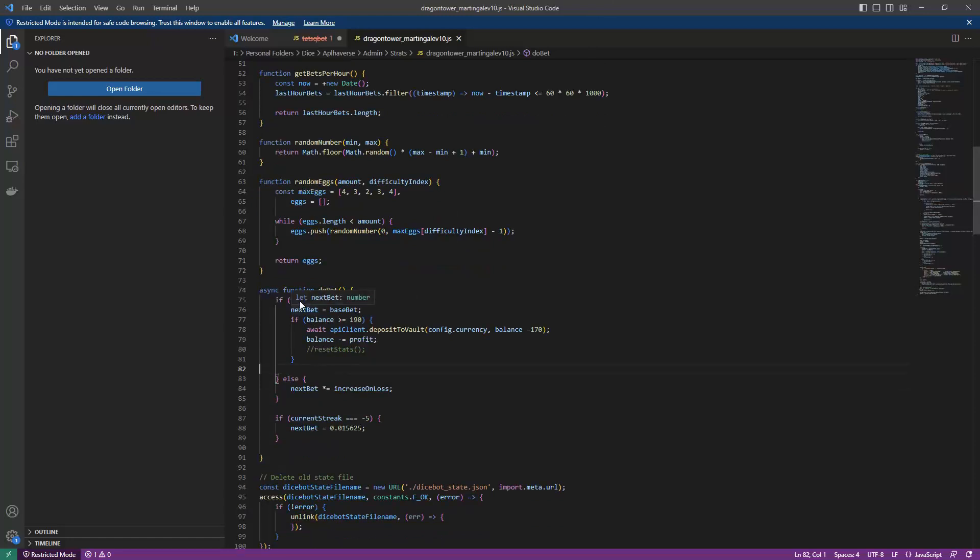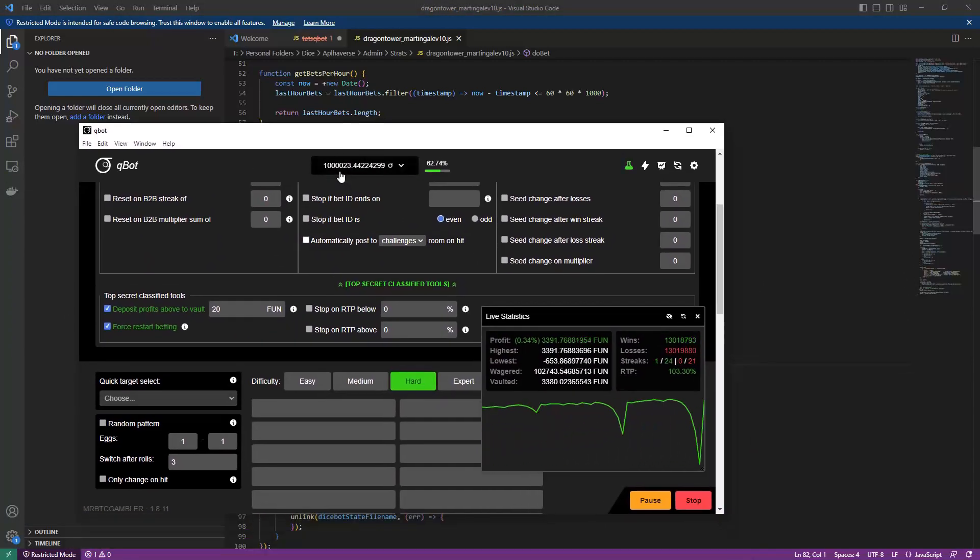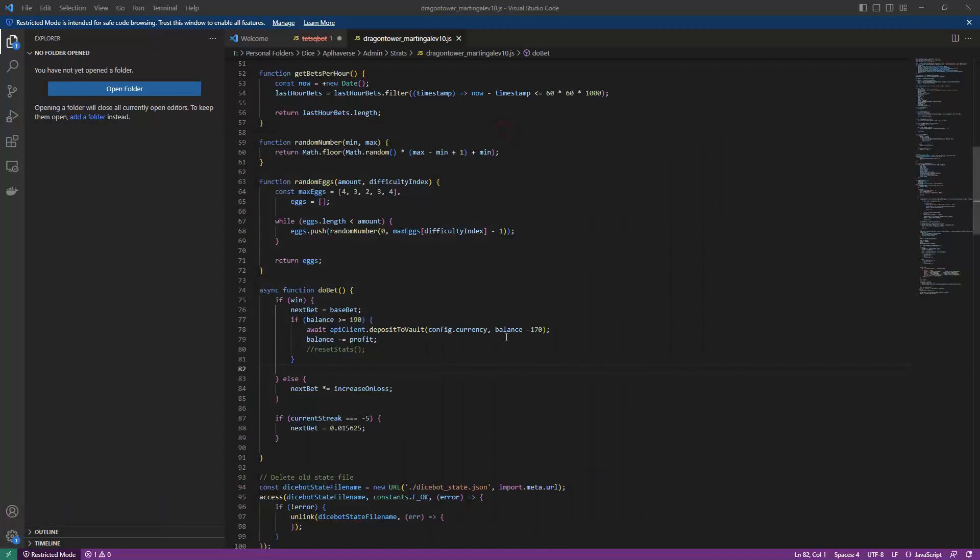It's based on if-win, if not, increase on loss. And if the current streak equals exactly minus 5, then the next bet is that hard-coded figure. The reason I put the figure in rather than a multiplier of the balance is because delayed martingale increasing the multiplier pushes out your crash point, but increasing the balance maintains exactly the same figure — the maths is just absolutely perfect for this. This is tested with 1 million TRX balance in Qbot, and we can see the max was 24, and I've covered it up to 25 in the code and in the spreadsheet.